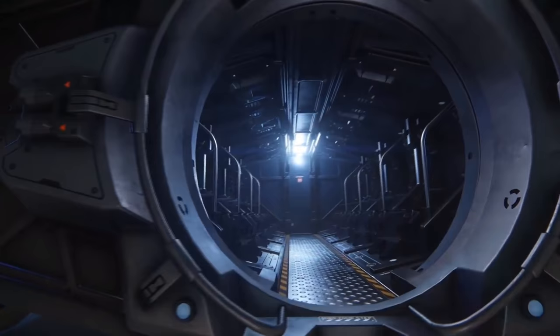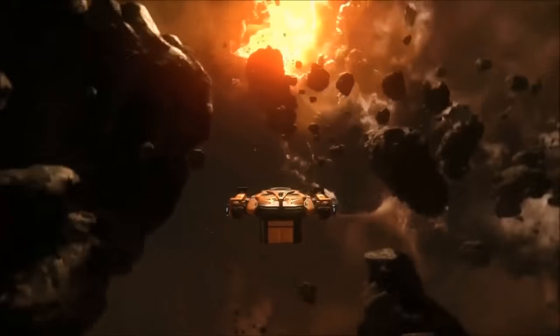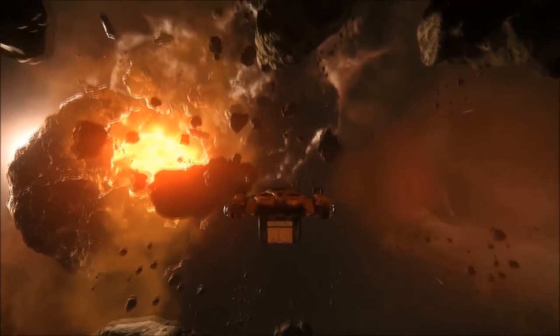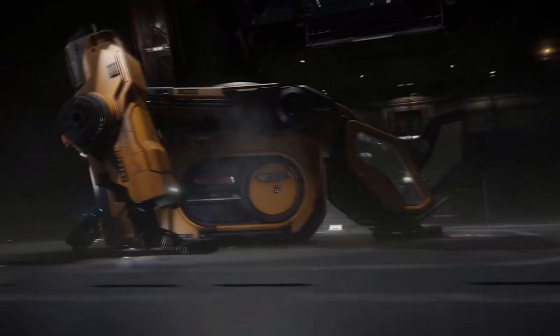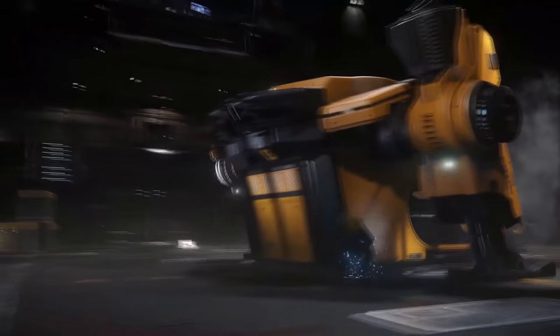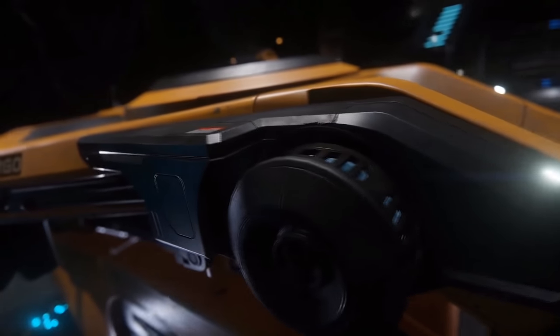The Argo Cargo is on sale for $35. The second version is the one the UEE uses to transport military members from other locations to their stations on big capital ships — like what we see at the beginning of the taxi service — and that's going to be the MPUV-1P for $40.